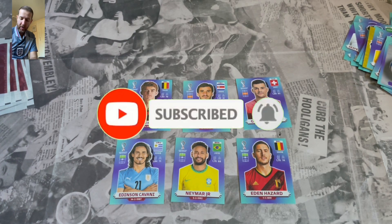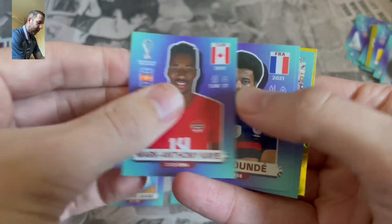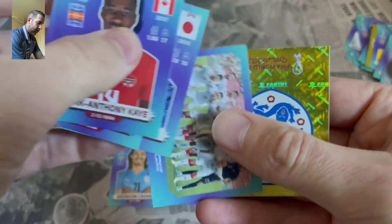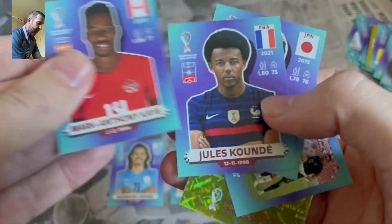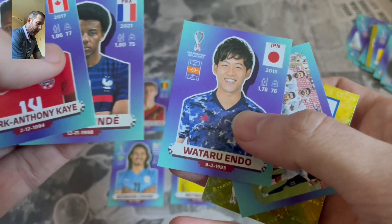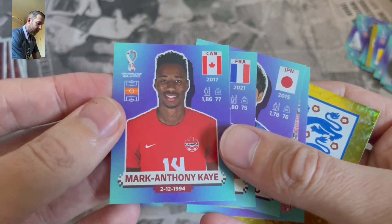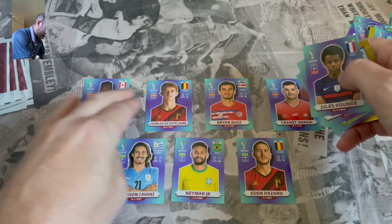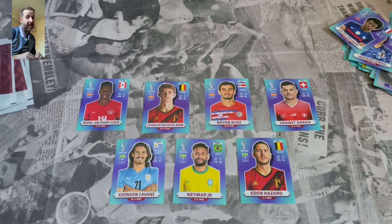We need a goalkeeper. Obviously we've got Courtois in reserve, so we could use him. We've got Jules Clumday, Endo, and we've got the England badge — happy with that. But again we don't get any defenders there. I don't even know who he is, but I'm going to have to put him into the midfield. Marc-Anthony Kaye from Canada goes into midfield. Let's get this next pack open and find out — can we find another defender or at least any defender or a goalie?